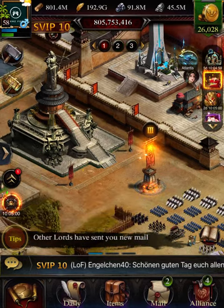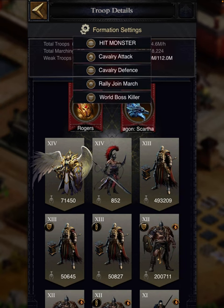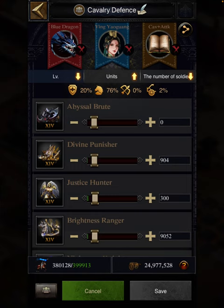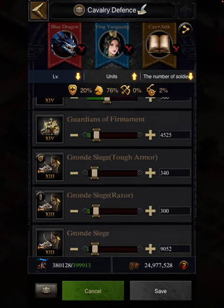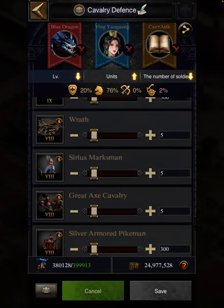Now let's move to troop layering. Let me take an example so you can understand what troop layering really is. Troop layering means using different levels of troops in your march formation — troops that are not useful for you in offensive or defensive battle at all, but you still include them. That is known as troop layering.